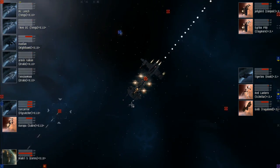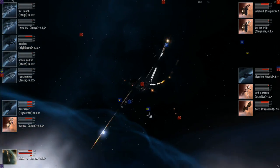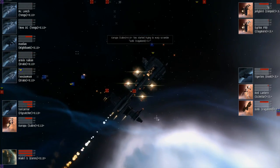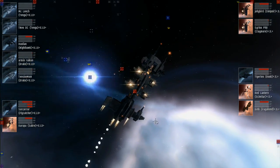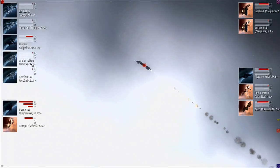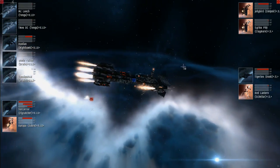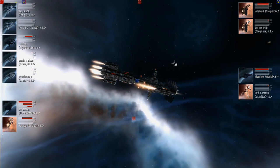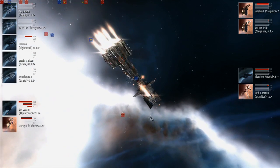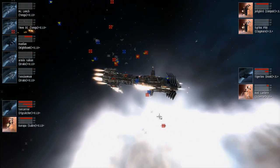Legion of Death finally lost the damaged Sabre. The Keres is now taking hits and is gone. It looks like one of the Sabres has actually tackled the Vagabond as the Keres goes down. One of the Nighthawks for Legion of Death is now at half shields. Meanwhile on the 5, the Sleipnir has very little shields left, the Vagabond is in armor and is gone very quickly, and the Rook is now dipping into armor. With both logistics ships gone, nobody can rep and damage is coming really fast.